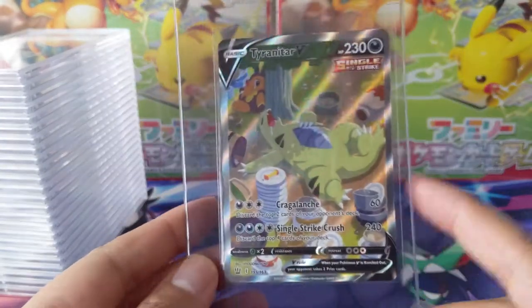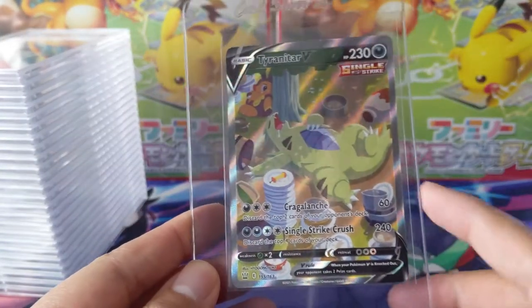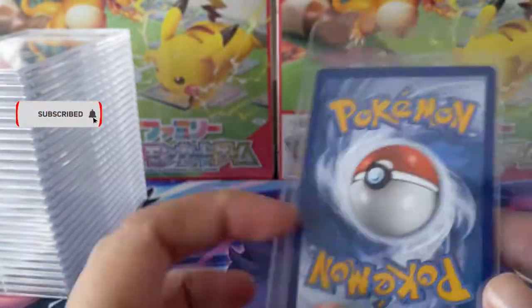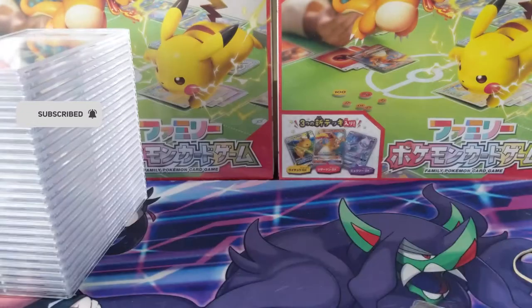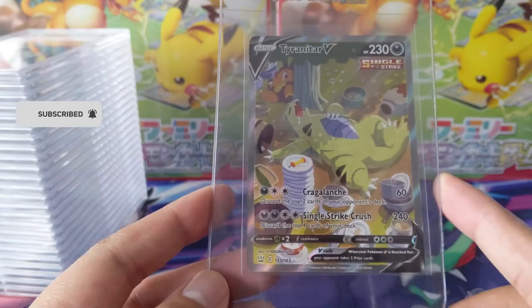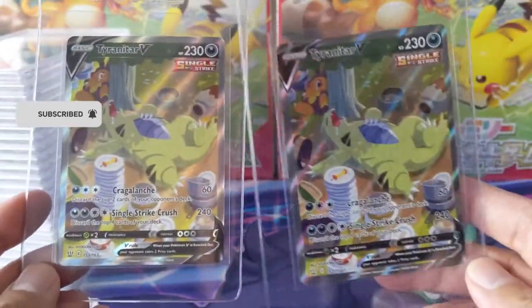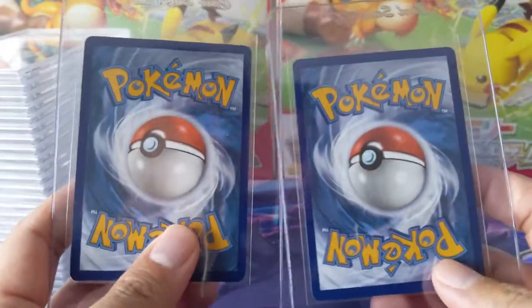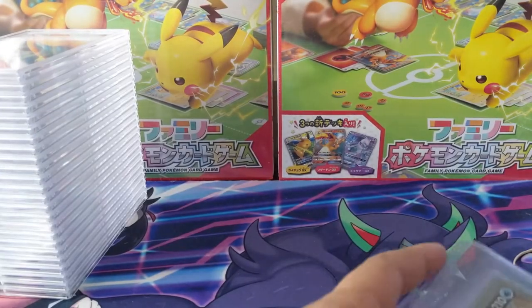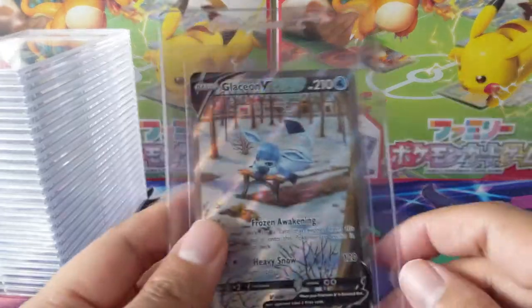We got the sleepy Tyranitar — drunk Tyranitar — definitely my favorite art from Battle Styles. A lot of these aren't great centering, but definitely near mint as far as TCG Player condition goes, where I picked all these up. We got three copies; maybe we'll be able to snag a 10. Centering is not perfect on this one, and then we got some Evolutions from Evolving Skies.